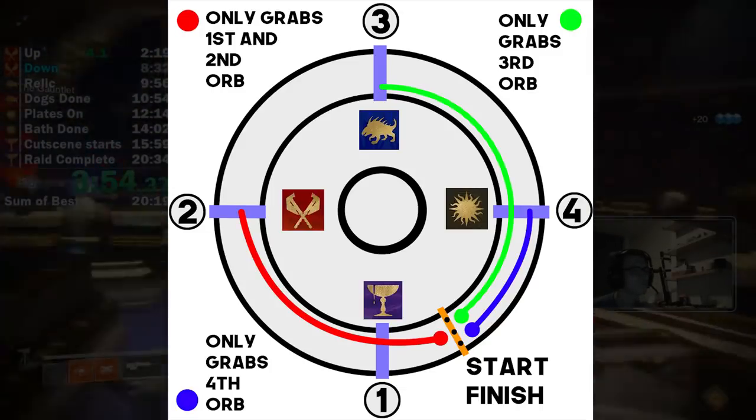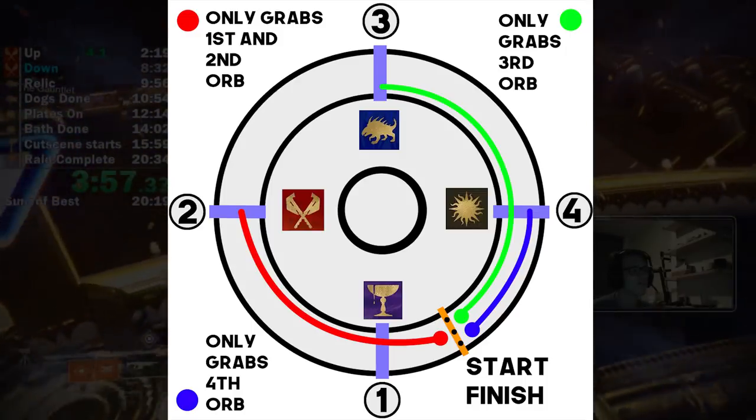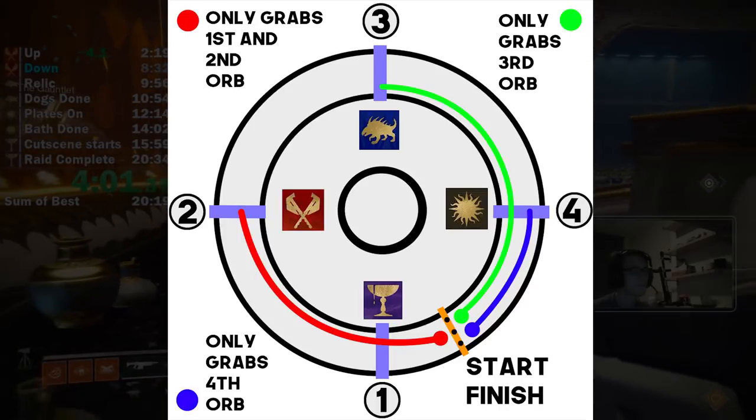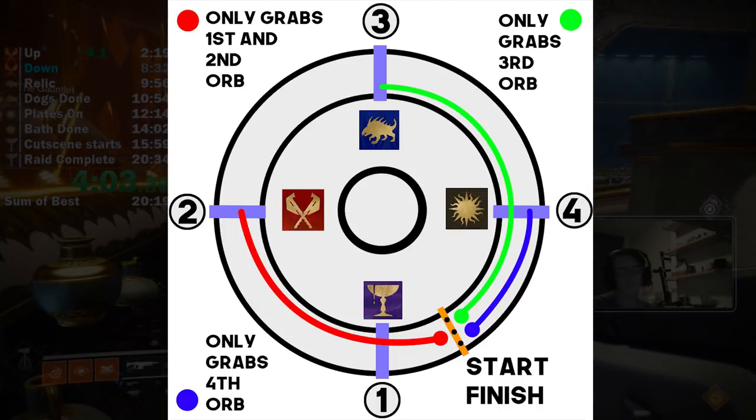For the third guy — that's the blue line — he only grabs the orb in the fourth grid. So he just waits there next to the fourth grid until he grabs his orb.